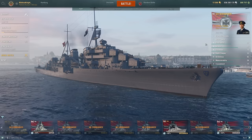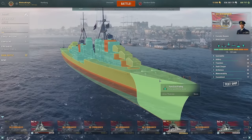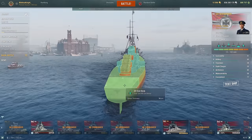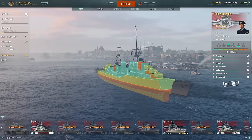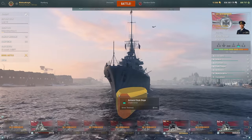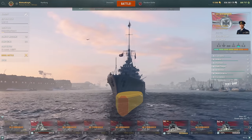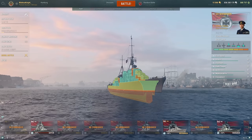Let's take a look at the armor layout for the Wiesbaden. We have 16mm nose armor, 16mm center deck armor, 16mm aft, 25mm side plate, and an 80mm side plate. You do have a turtleback citadel with 32mm, which is pretty interesting. But the slope doesn't look that good, which means you can get shafted pretty easily, so just be careful.